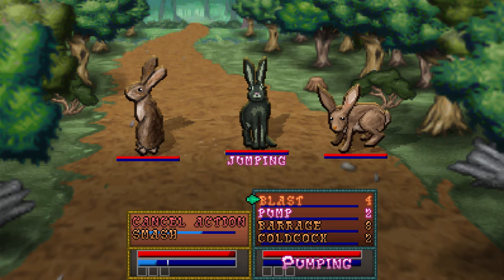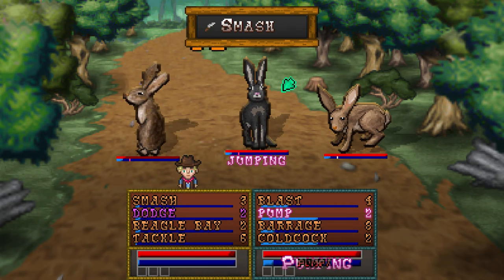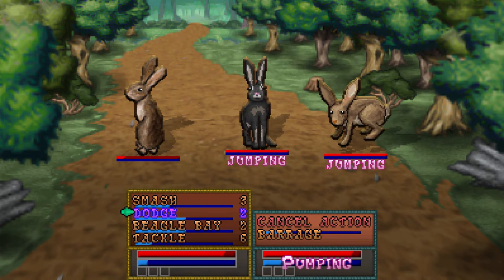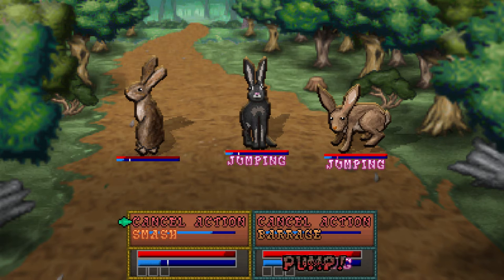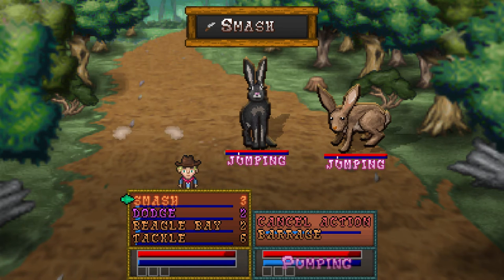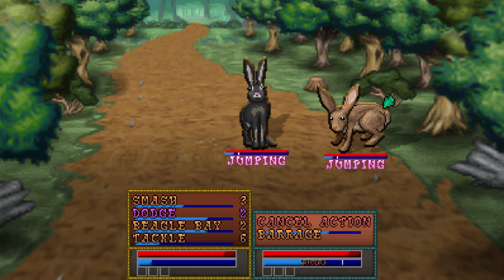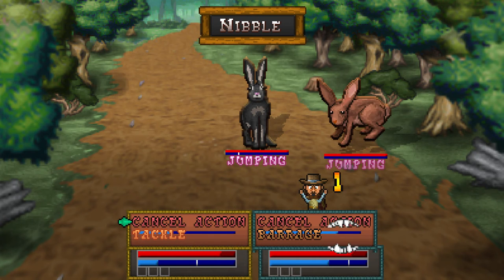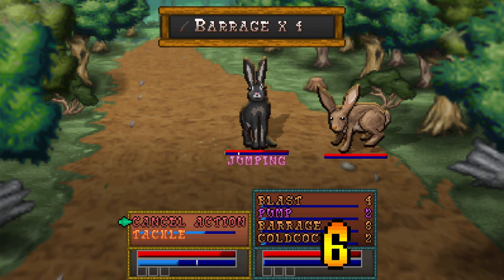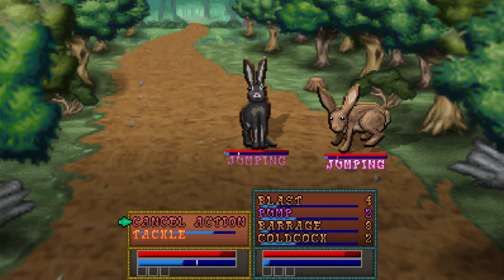I'm gonna go ahead and pump with Doc and smash with Kid. Pump is going to up the damage of my next shooty attack, so that should be quite nice. I'll go ahead and smash that last rabbit. I think this should work relatively well. We are getting beat up just a little bit, but they're just rabbits! You can beat up three rabbits — all you need is a baseball bat. Boom! That didn't do as much damage as I was hoping.